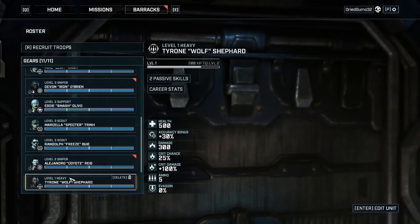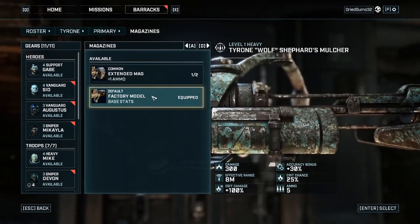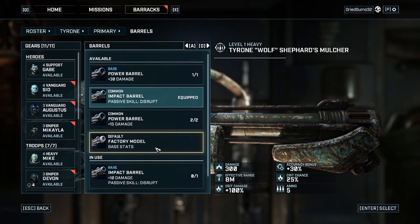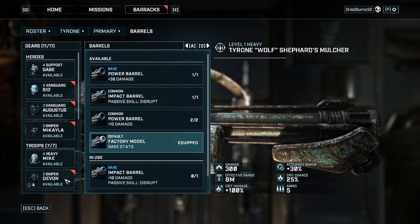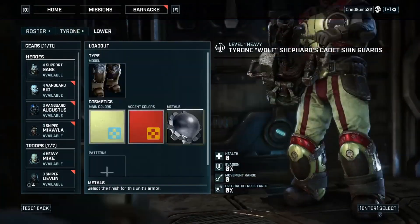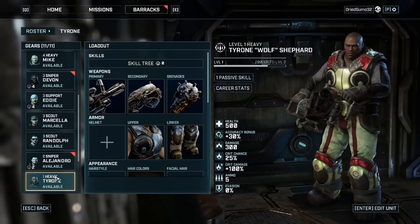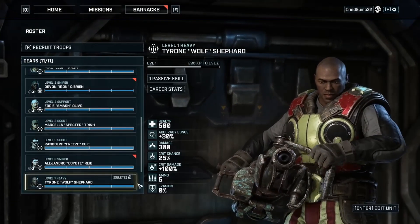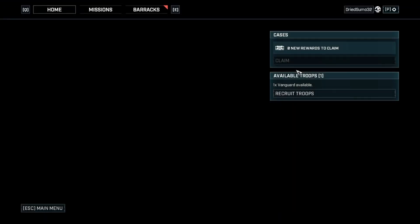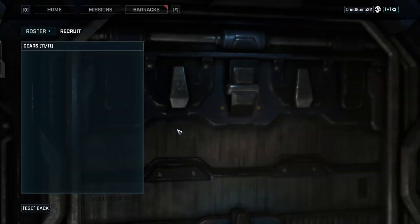I want the gear off of these guys anyway. Let's take all the stuff off of him — he's got all base model stuff anyway. Oh there's one disrupt, and that armor. Alright. Wolf, you can go. We'll take this other guy instead when we recruit, because he's higher level — makes sense.